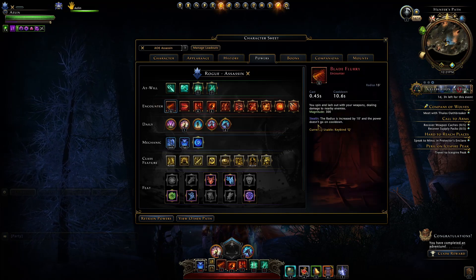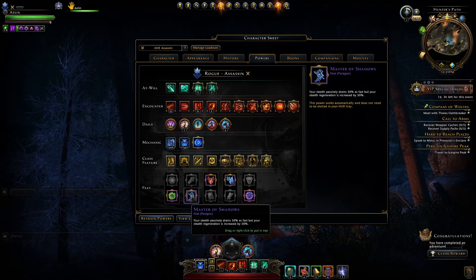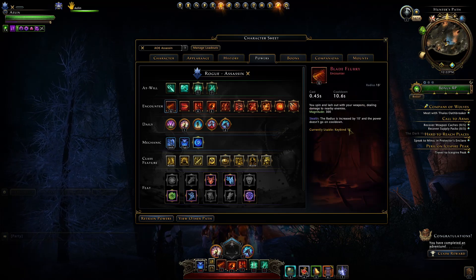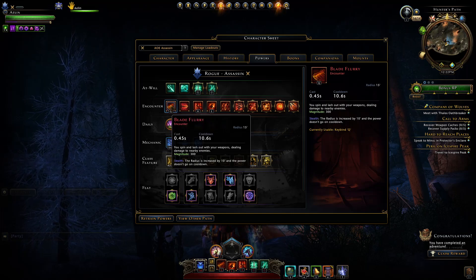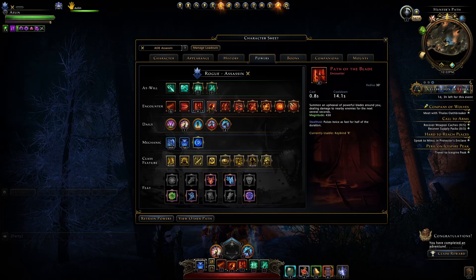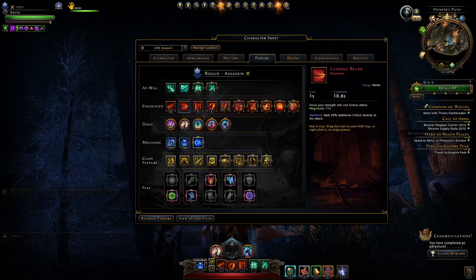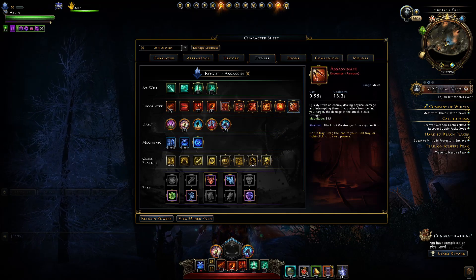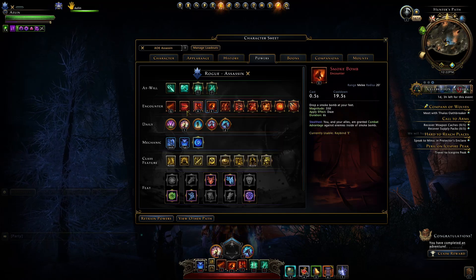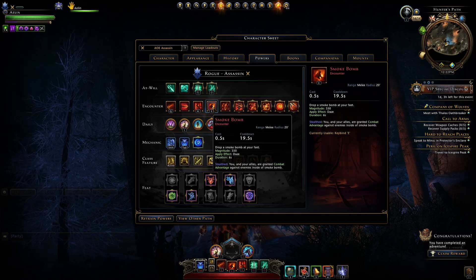For encounter powers I like to use Blade Flurry. You initially want to cast it from stealth and then you can either cast it again — it'll go on cooldown — or wait for your stealth to regen, which usually takes six seconds unless you get hit. If you're just trying to kill a group of mobs as quickly as possible, it's generally preferable to cast Blade Fury twice, then cast Path of Blades and Smoke Bomb and they'd all be dead within seconds. The other encounter powers aren't very useful for AOE unless you're solo, but these three are the best ones available.